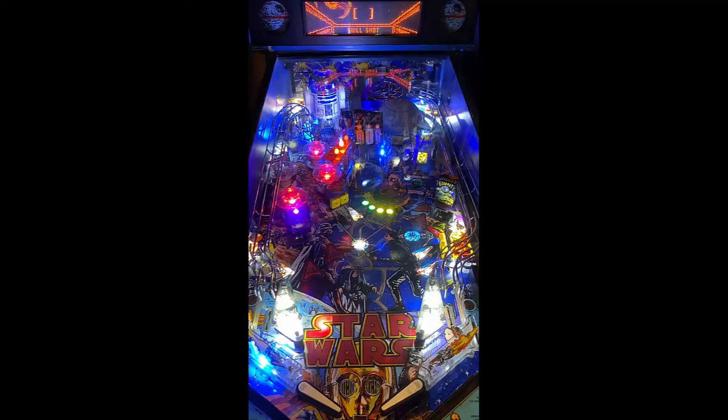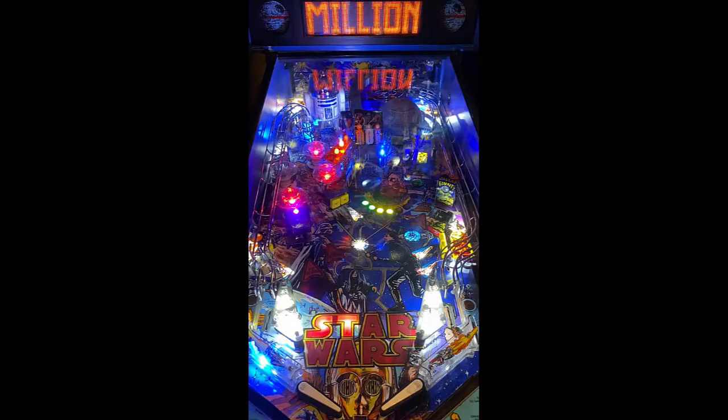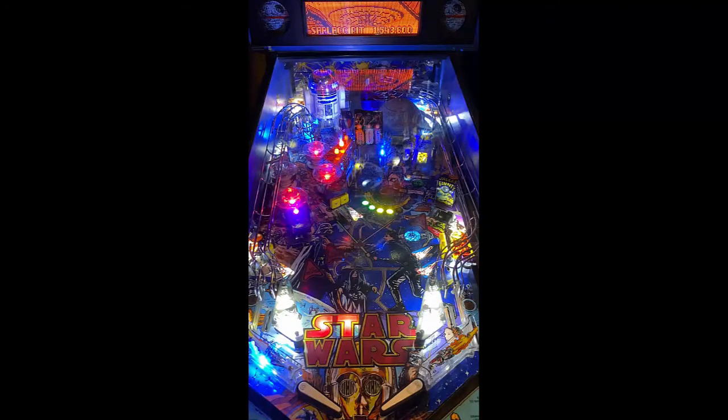You have the Death Star, which you have to hit at the exact perfect time in order to enter it. You have the lane to the right of that which shows R2-D2, that comes back around behind the Death Star. And of course, the lane that goes all the way around the right side of the Death Star around the table to where R2-D2 is.